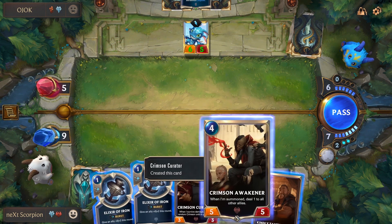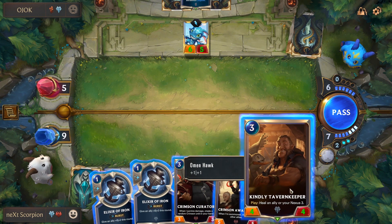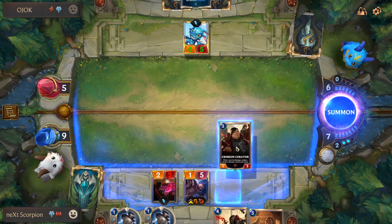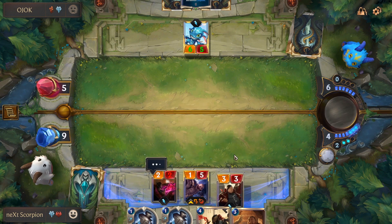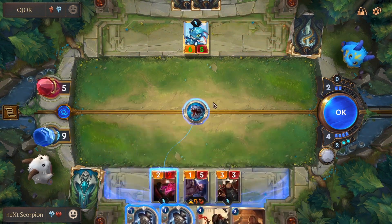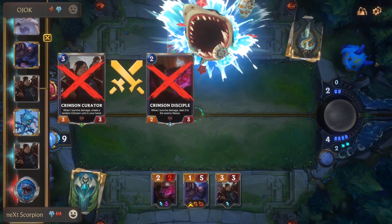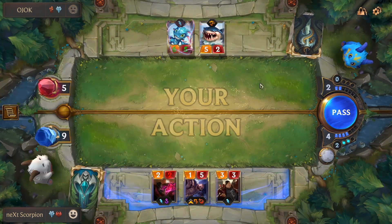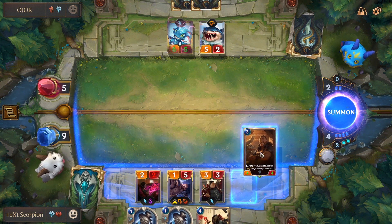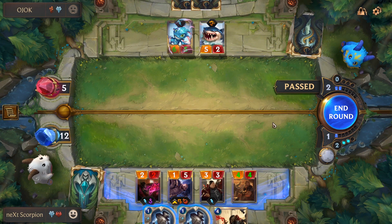He had something, but that's really bad. Actually, the Elixirs of Iron are gonna save me. Good thing I didn't waste an Elixir of Iron on my Curator earlier, because I really don't need the second Crimson. I just need to use the Elixirs of Iron to deny his overwhelm next turn.